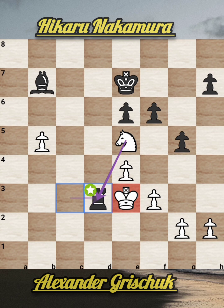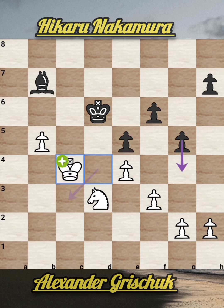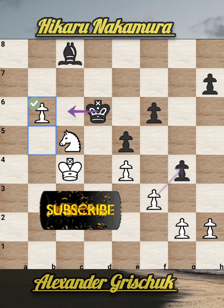Now king d6, king d4, e5 gives a check, king c4, now g4. Black is trying to break white's pawn structure. Bishop c8, now b6 and black is very much in the game here.